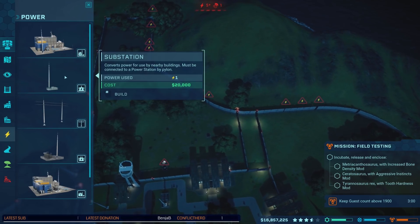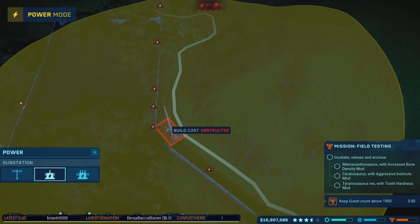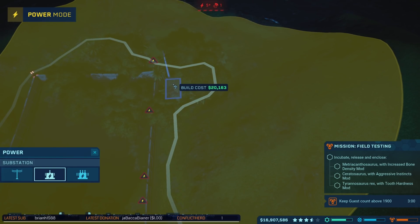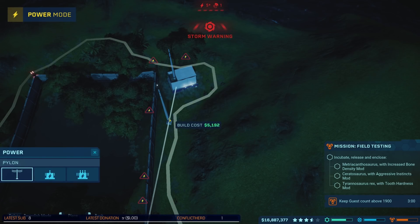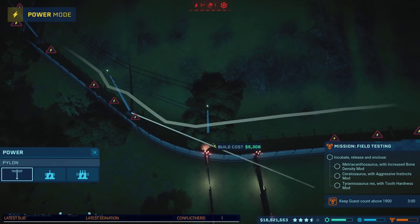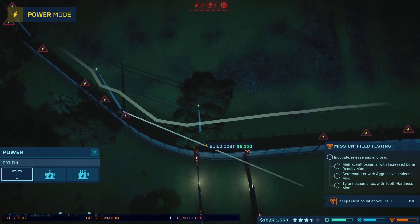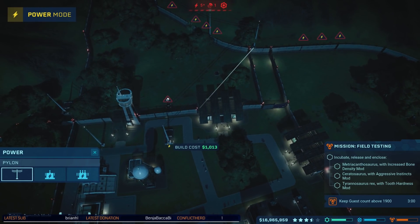That's a little annoying, because I don't know how much room we're going to have for another substation back here. I can get one there, but I mean... Well, I guess I'm going to have to. Storm warning! Excellent. Just when I'm doing something that's going to make it super easy for me to deal with a storm, huh? Connect there.